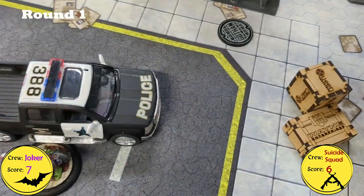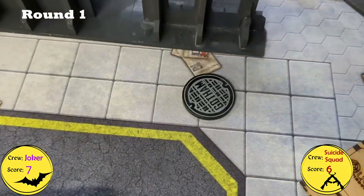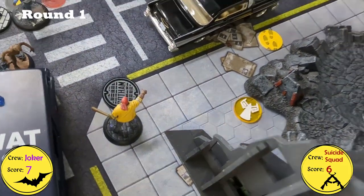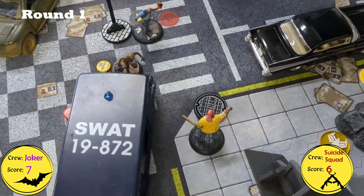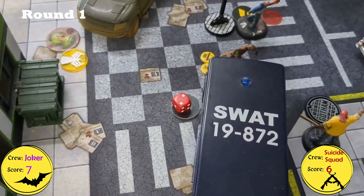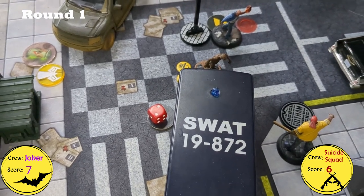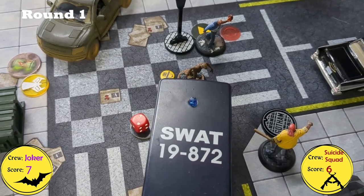The Joker crew's next activation was Thug 6. He walked to the sewer and used it with his free Inspire. The Extermination Mission was played by the Suicide Squad. We've been forgetting to track the Explosive Teeth — they're down to two counters, going to one after this activation. We'll see if they explode next activation and if the card scores.